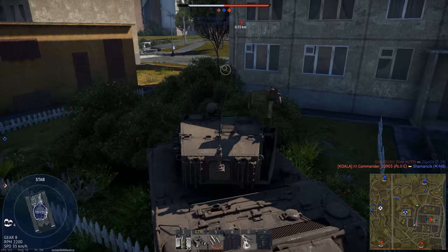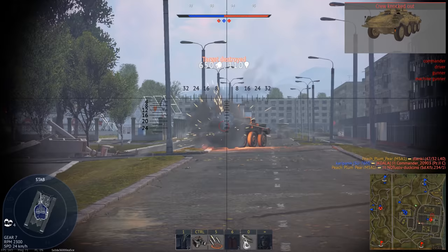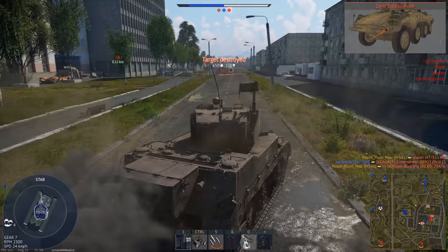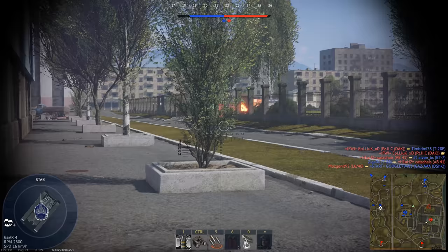Starting off today, we have the M5A1 Stuart, a very worthy successor to the M3A1 in the previous episode. This version is improved in essentially every way, but has jumped two BRs up to 2.7. Compared to the previous M3, the M5 is slightly slower in top speed due to the increase in weight, but has a more powerful engine which allows it to be much more agile. It can maneuver very easily and has a faster reverse gear at 14 kph, which allows it to back out of tricky situations much easier. Armor is improved too, but as it is a light tank, the armor is still nothing to rely on.